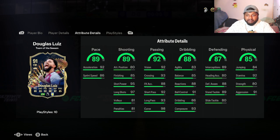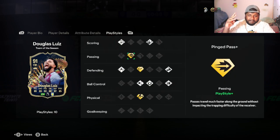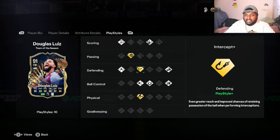He has 92 short pass, 93 long pass, 95 short power, and 98 curve - that is actually mental, guys. If he would have had five-star weak foot then I think this is the best center midfield card you're gonna get for free, in my opinion. He has 92 stamina, which is also not bad. He has 89 standing tackle, so even if you use him at the CDM position you'll be able to play really well with him. He has three PlayStyle pluses: Pinged Pass Plus under passing, Intercept Plus under defending, and Trivela Plus under physical.